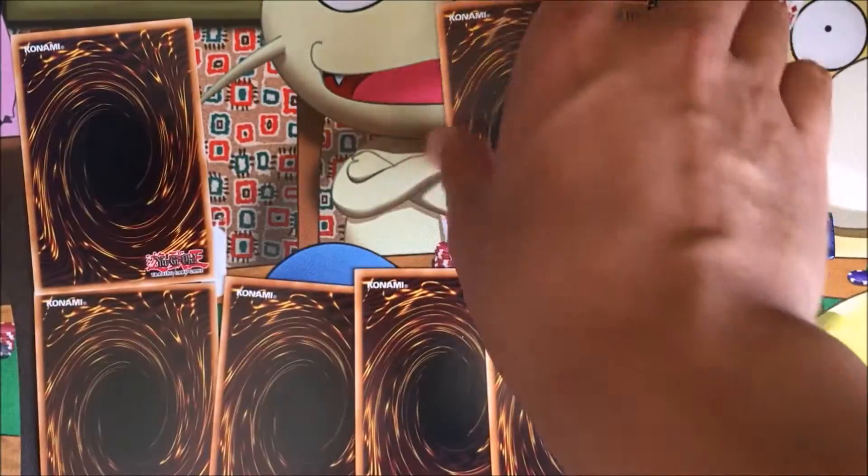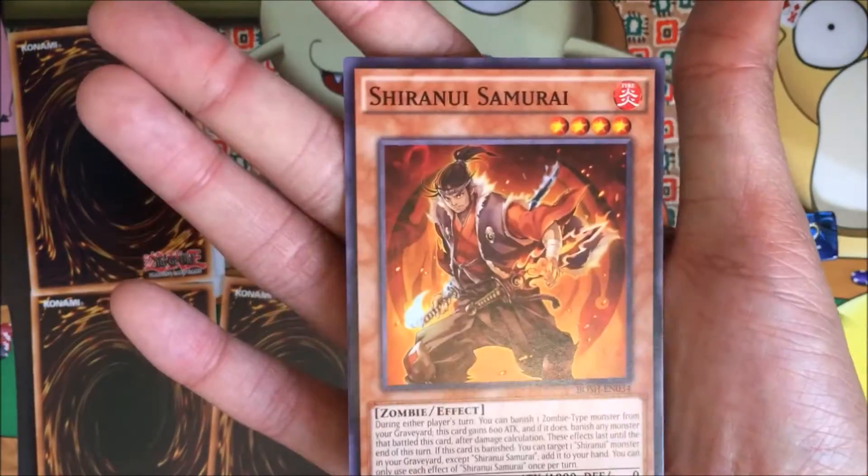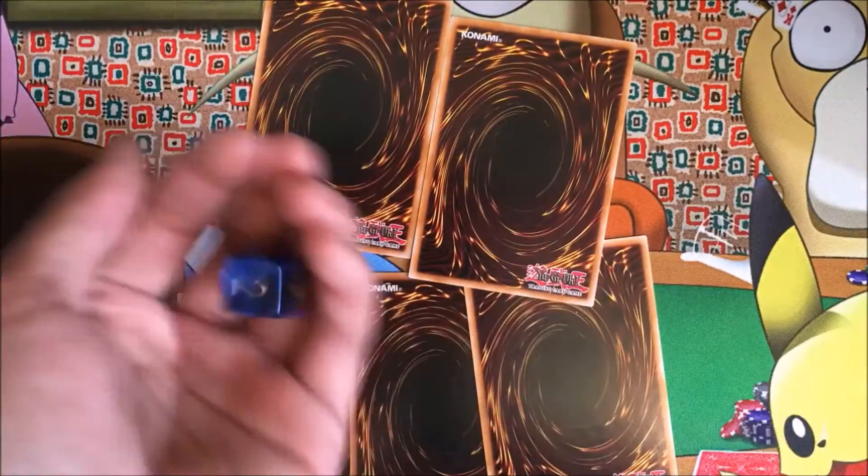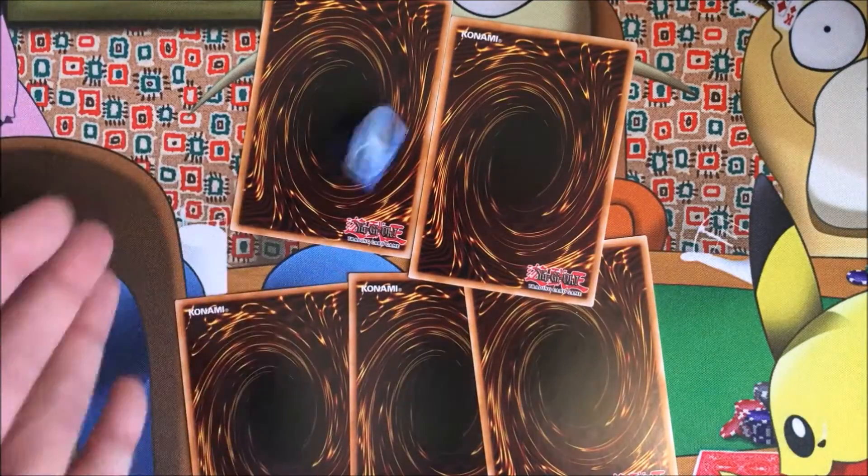Second roll of the video — we got a two. Second card you guys got to keep is Dragon's Vine, and I get to keep a Shirinui Samurai. Awesome! Five cards left. The rare and the foil are still in there — hopefully it's an ultra or a secret.